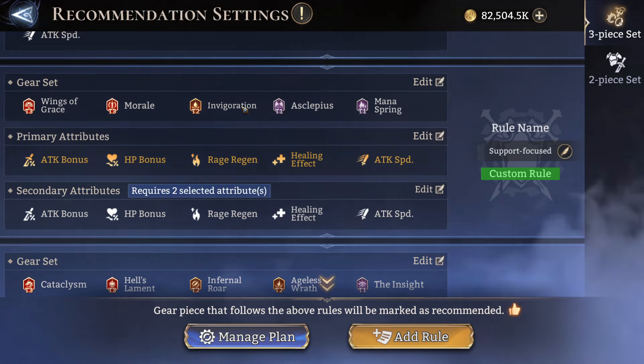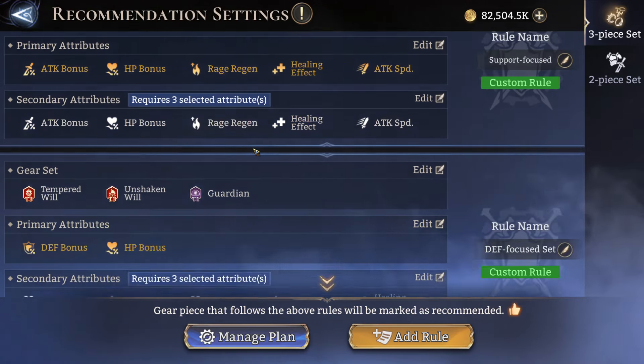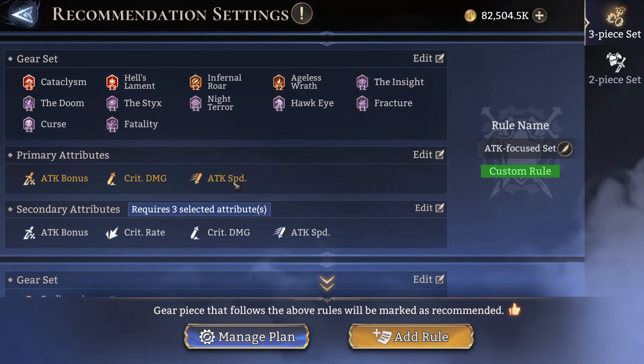For the buffing sets, I group Asclepius and Invigoration together because Asclepius ascends into Invigoration — I think they'll both demand the same type of gear requirements. The primary attributes are attack and HP bonus. Rage regen is especially important, especially in Samurai for Carnelian and Elohim. Healing effect drops very frequently so I added it in, along with attack speed for content where healers need to heal more often.